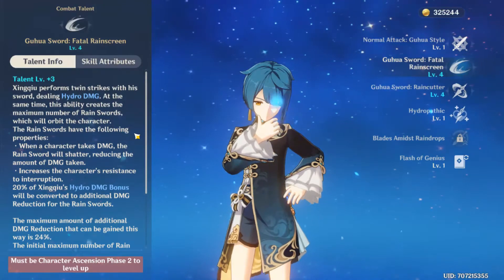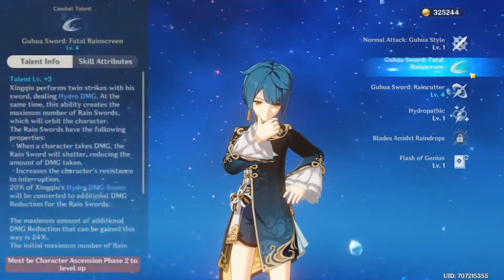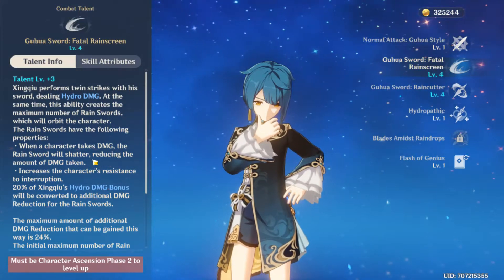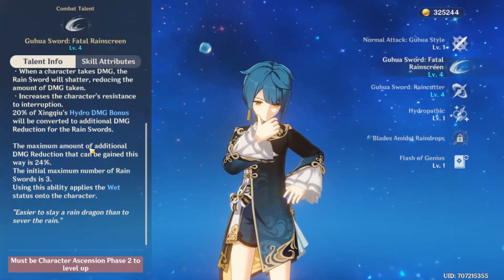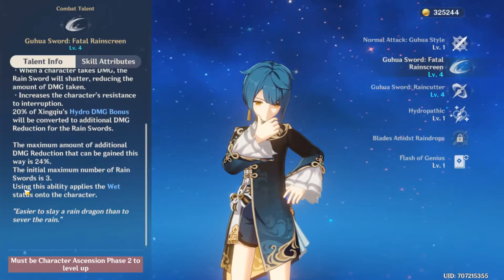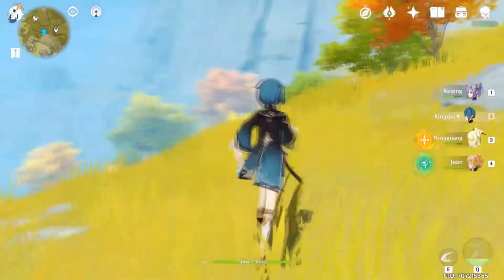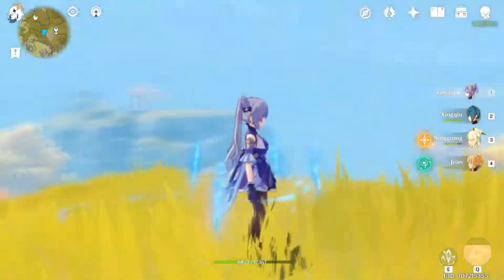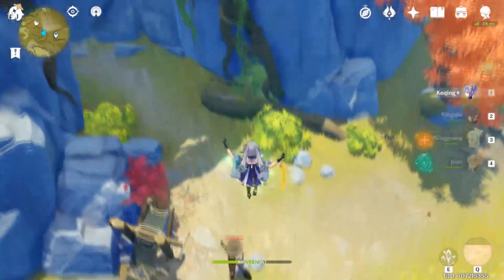It does a couple of things. Initially it's going to do damage while he's out — it'll do hydro damage. You'll get, by default, three rain swords around you. Every time you get hit, one of those swords will shatter and give you a damage reduction. I'm not going to go in-depth on the math. But the main thing, in my opinion, that you should care about is this: using this ability applies the wet status effect onto a character. So if I have it out and then I switch, I am wet, but I can also make my targets wet and apply hydro.